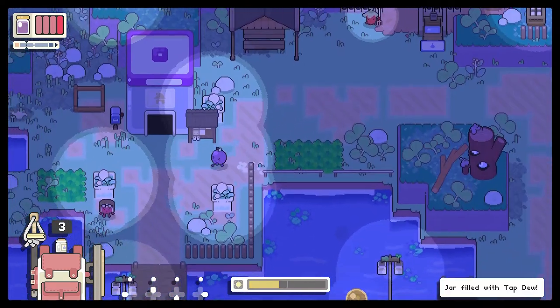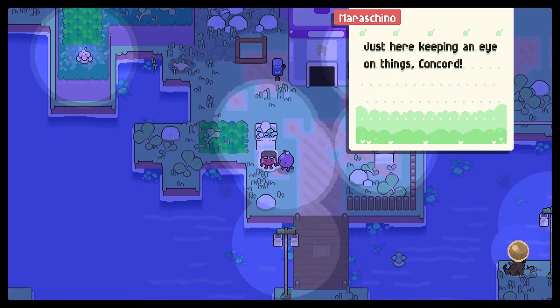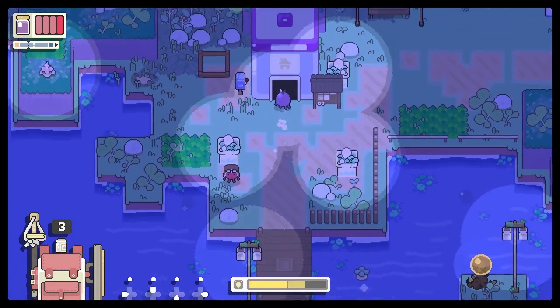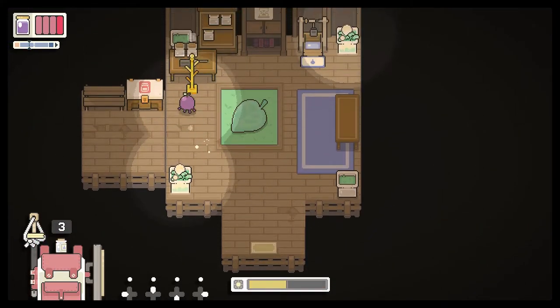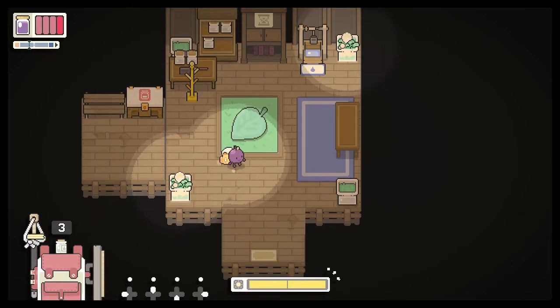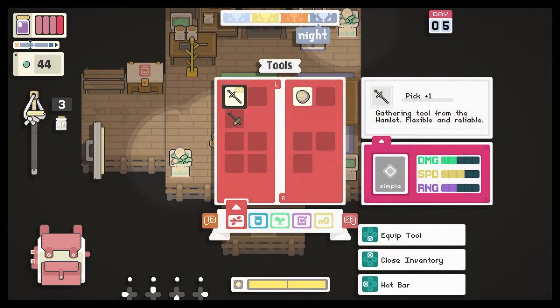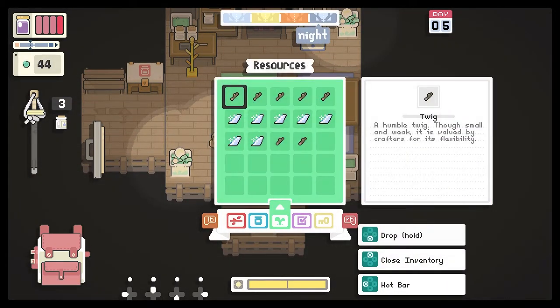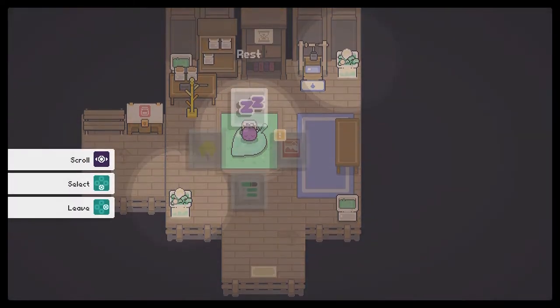Maraschino - how you doing? Just here keeping an eye on things, Concord. You're doing great work, Maraschino. Thank you for being my bouncer, my bodyguard. Let's put our backpack on. Look at us - we're so fashionable! Did that increase my carry size? I don't think so. Oh well.